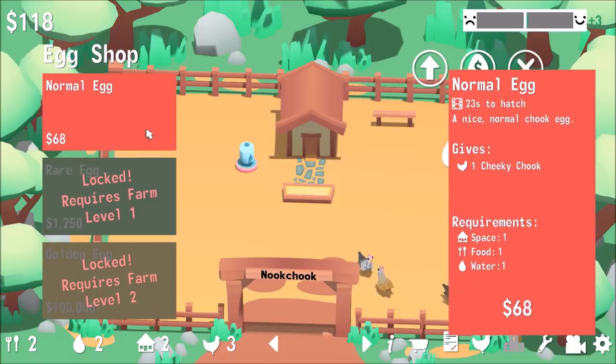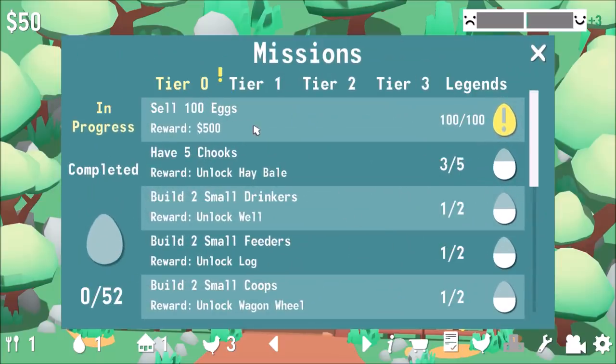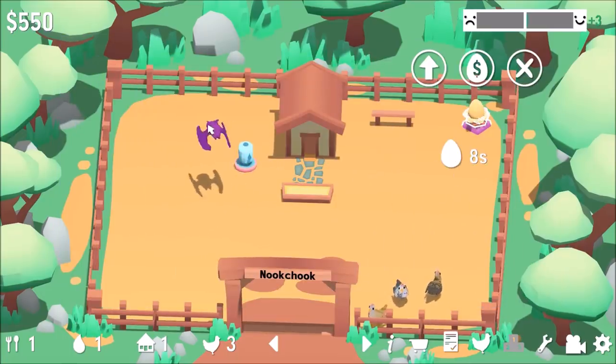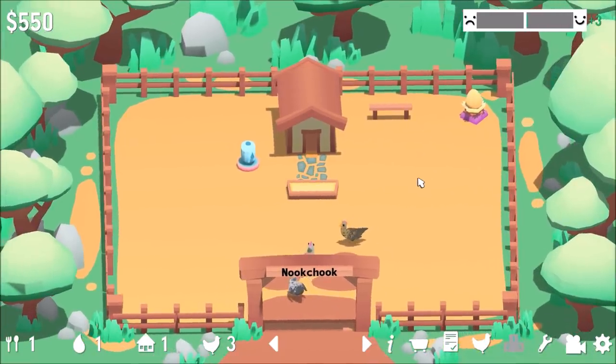We need to get more eggs going as soon as we can afford them — and I can. We have an alert: sell a hundred eggs. Did I do it? I did it — complete! That gives us $500. There's a Halloween event that started when the game came out on the first. I don't know what the plans are there going forward.